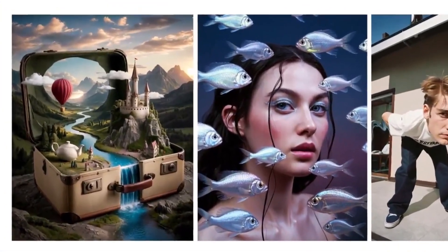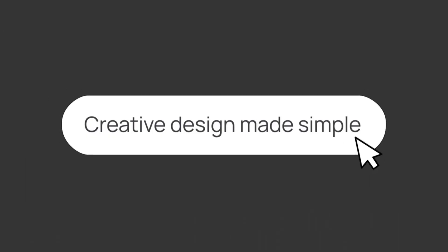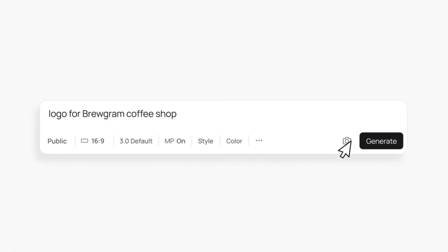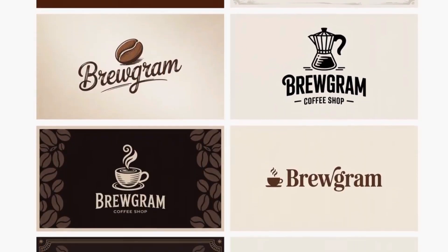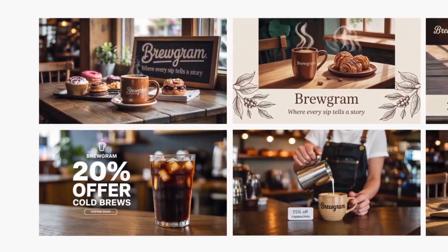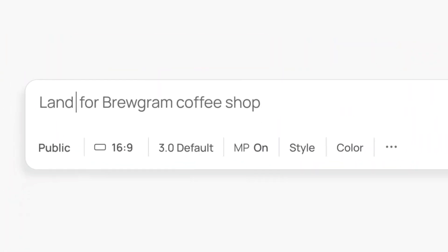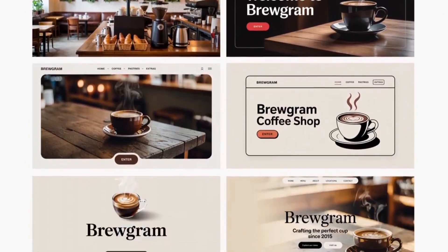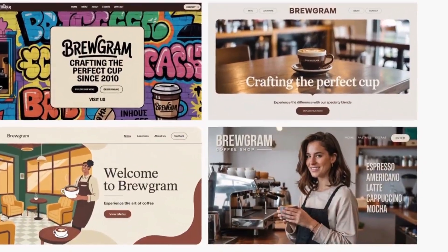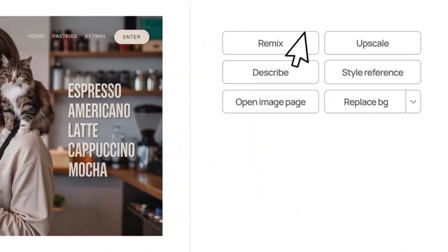I think this is a complete game changer for anyone who's any type of creative and wants to do digital imagery — having logos, different ads, and creative artwork like the woman with the fish. I think it can really change how people do different types of digital media. For me, I think I may be using this more to make thumbnails. I know Midjourney is out now and we've seen how amazing ChatGPT's new image generator is — is this still worth it with the different styles and versatility? I may make a video comparing Midjourney and ChatGPT to see who is the king or queen of all of this. Tell me what you think down below — do you think this is a game changer, or do you think they're still behind Midjourney or ChatGPT 4o? With that being said, your boy Dexter, out.